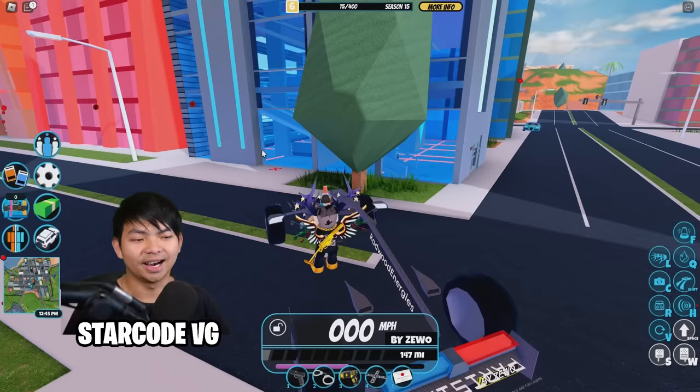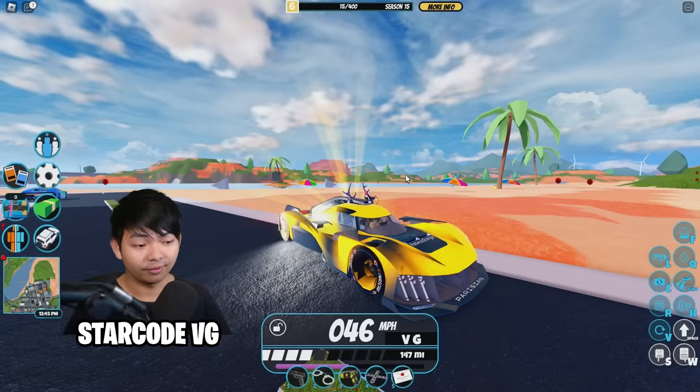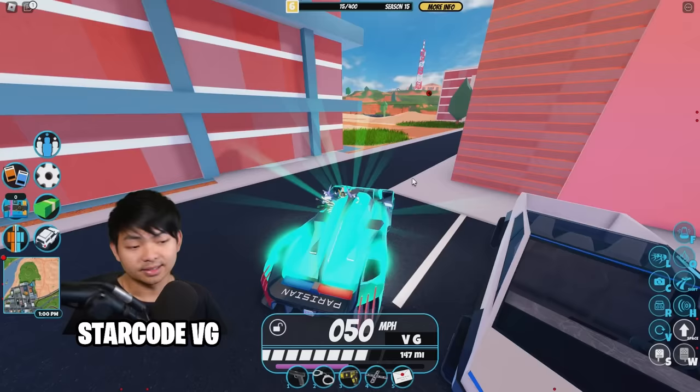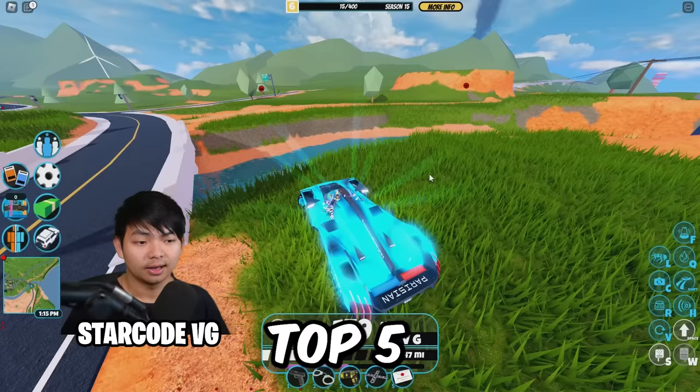Next up today, it's literally one of the beasts inside of Jailbreak. It's called the Parisians, or however you guys actually want to call this. This car is literally insanely fast. It's a limited car though, but you can actually go over here and trade it in Trading World. This vehicle is much, much faster than the Concepts, making it top 5 with the speed of 318 miles per hour. Although this car is very, very limited.